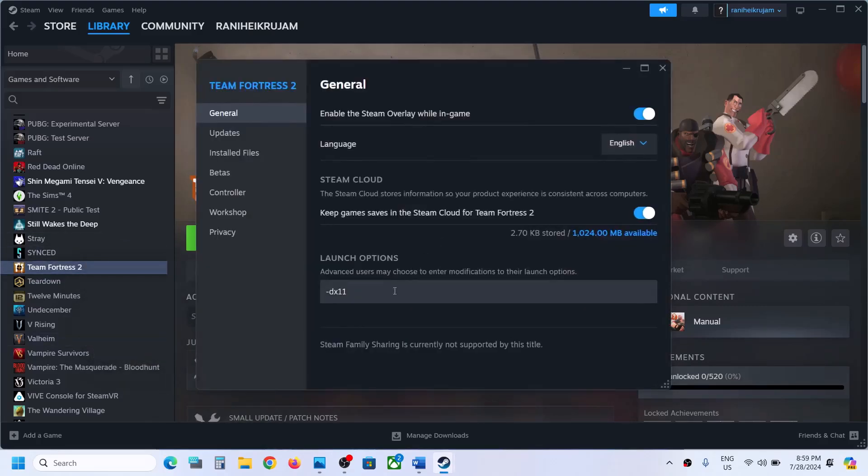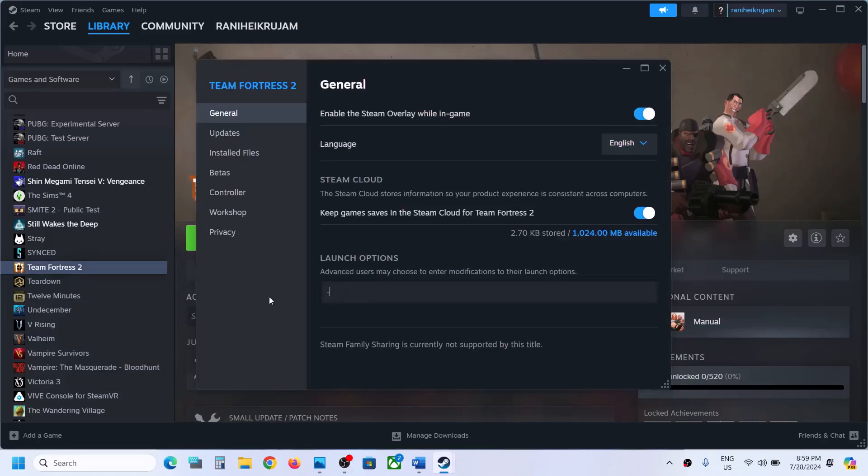Still not working. Make a right click once again, select properties, and this time type in dash dx12, then launch the game and then check. Still not working, you can remove this.